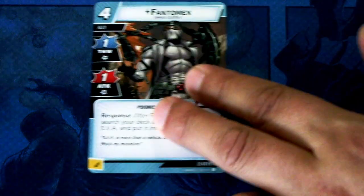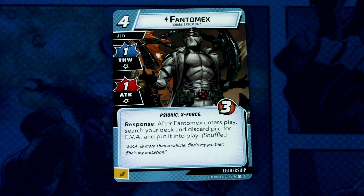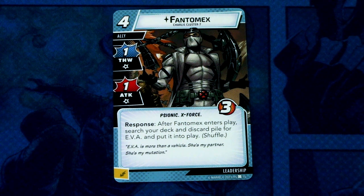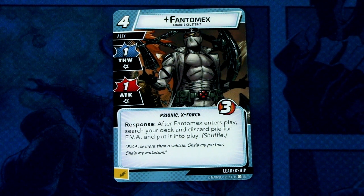Next we have Phantom X. Phantom X is a zero-cost ally with one thwart and one attack, psionic and X-Force traits, three hit points. Response: after Phantom X enters play, search your deck and discard pile for an EVA and put it into play, then shuffle. I don't know what an EVA is — we will probably find out later. This can be committed as an energy resource.